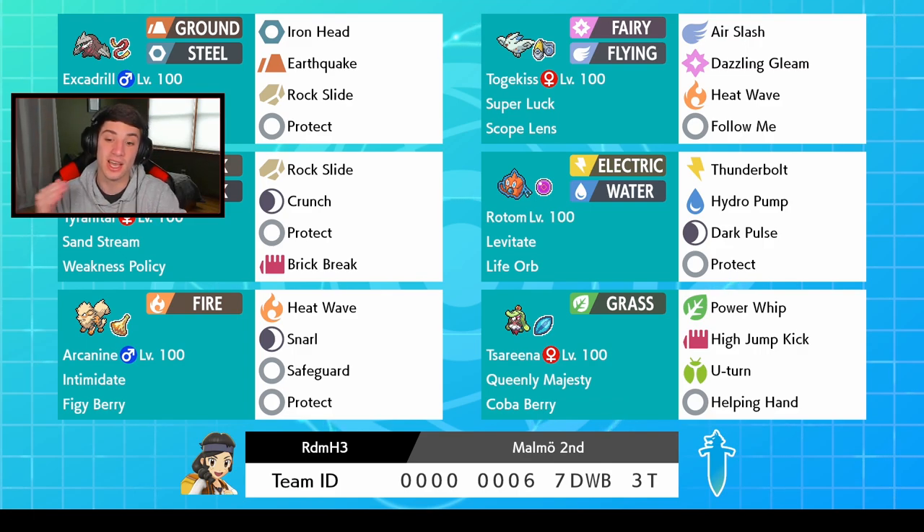We got Tsareena with the Covert Cloak and Queenly Majesty. If you don't know what Queenly Majesty does — her ability stops first-turn priority moves, so moves like Fake Out, Sucker Punch, Mach Punch — all that good stuff. If she's in the field of play, they will not happen; the move just gets cancelled out and it'll be a free turn for us. She has Power Whip, High Jump Kick, U-turn for pivoting, and Helping Hand. The rental code is at the bottom of the screen.